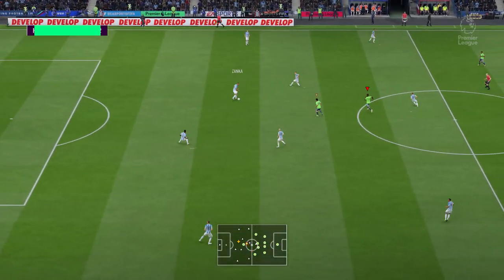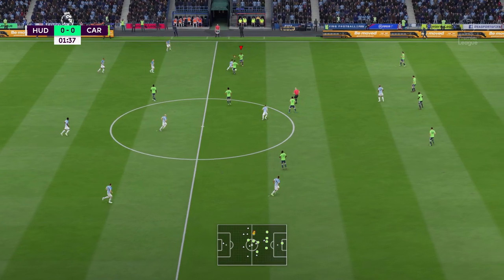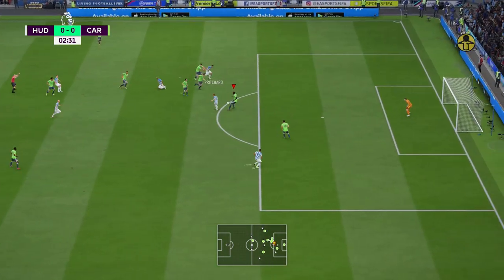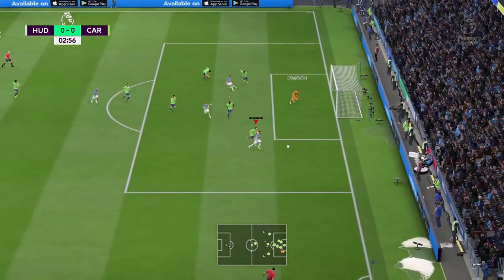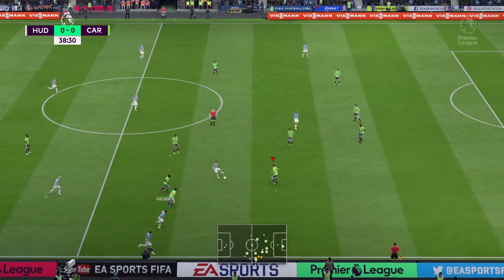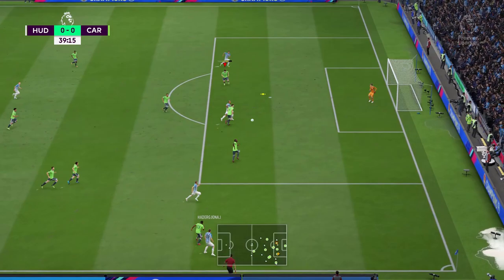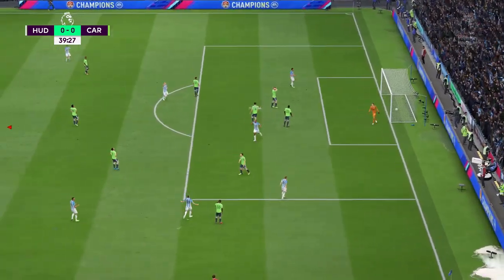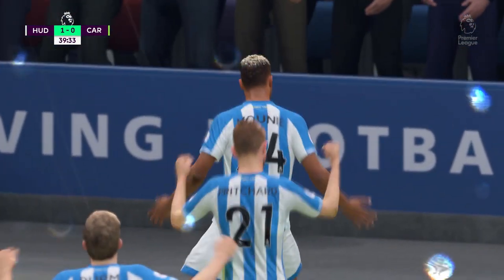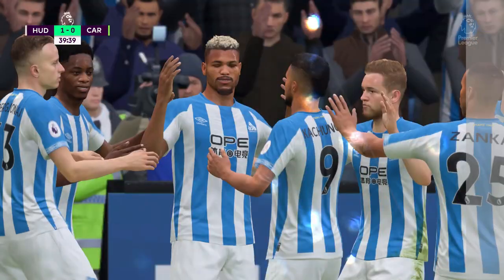We move straight into the game against Huddersfield away from home in our luminous green kit. Right from kickoff they make a really nice play — one of their attackers, Radamel or something, takes a nice shot and nearly scores with a ball that curves so much. We end up conceding just six minutes before half time — a really nice ball in and header from Munier that we couldn't do much about.